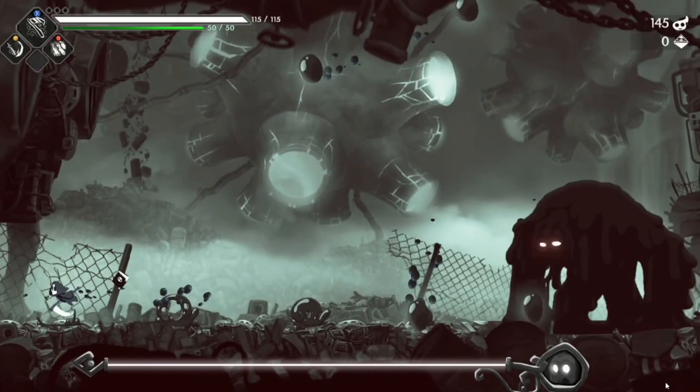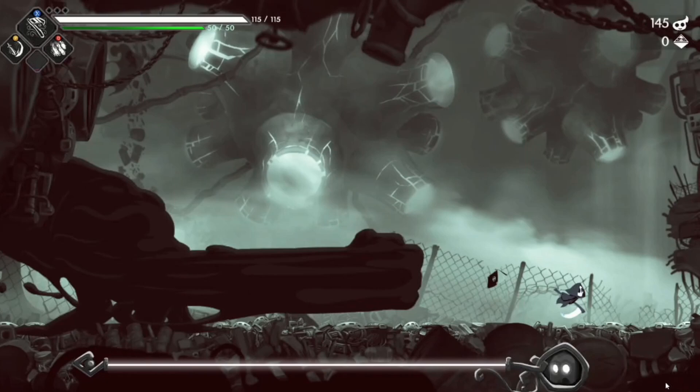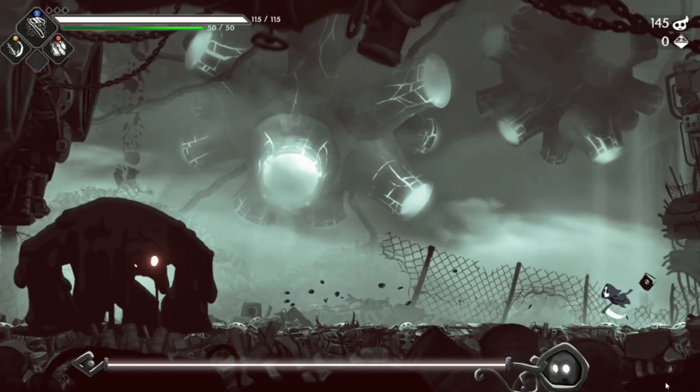He goes underground and he's going to spit these rocks at us. You can dodge them however you want — I kind of walked in between them. Then he punches the ground. Four sets of hands come up. The fourth set is a triple. Big fist. So you just walk away from that.